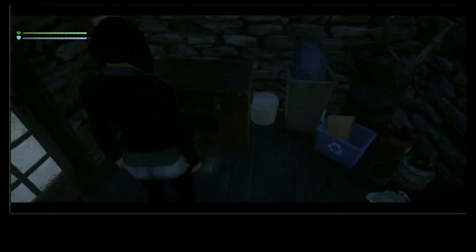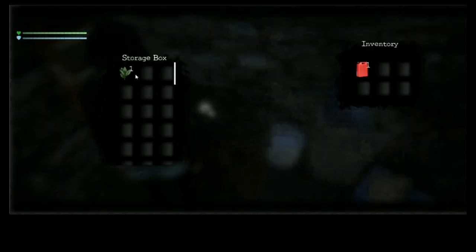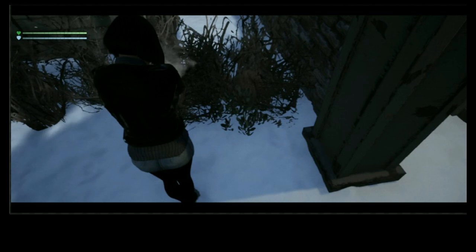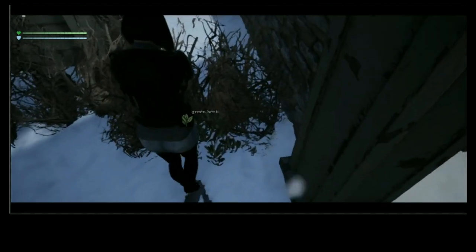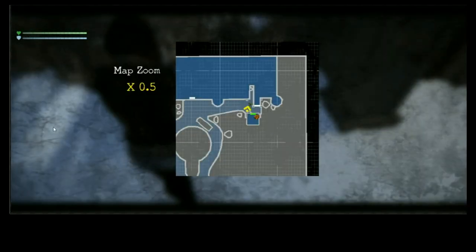It is in my inventory and I can send both of these things over here to the storage box and take them back out. There's another one that was kind of hidden in the environment — walk by it, don't pick it up — and now it's marked there for later.